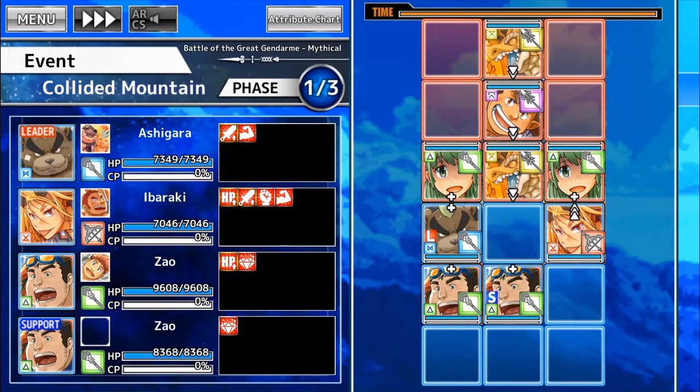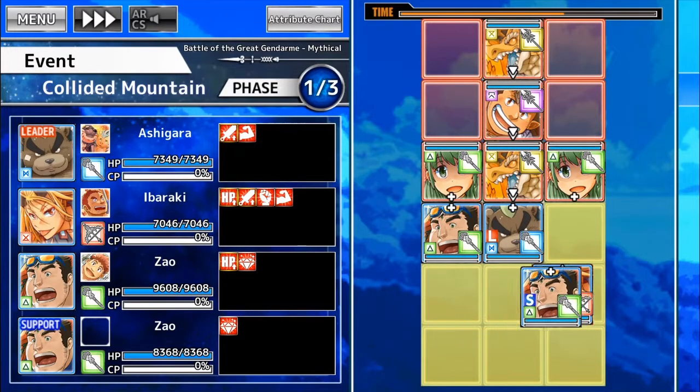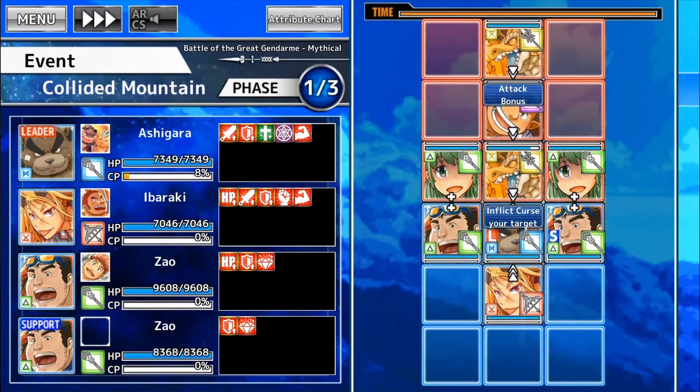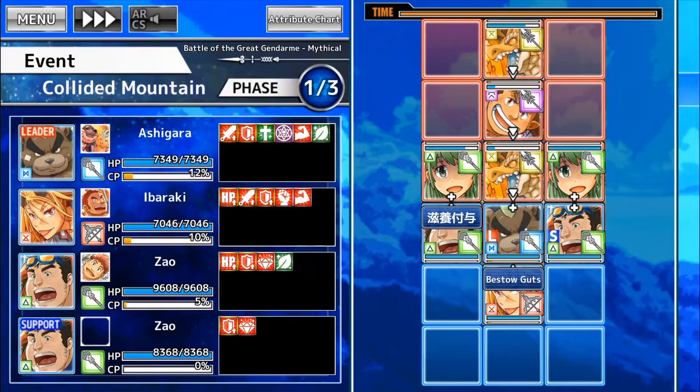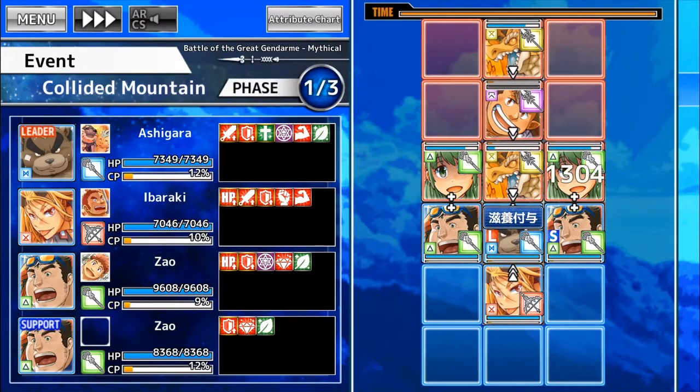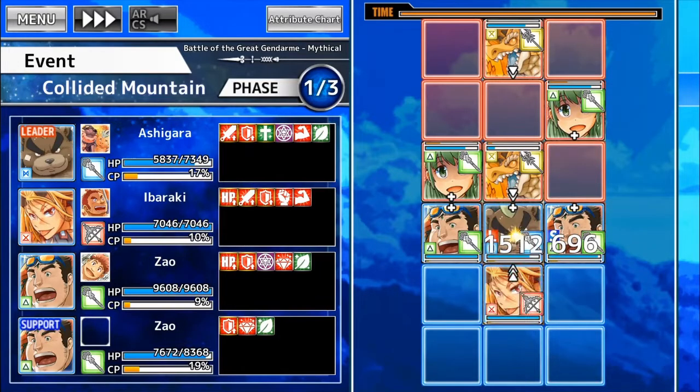In this position I can reposition everyone to do a decent amount of damage, I think. I'll have both Zaos on left and right and then have Iba in behind. Unfortunately not quite lethal enough to take care of the front wyvern, but it's fine because everyone has guts.